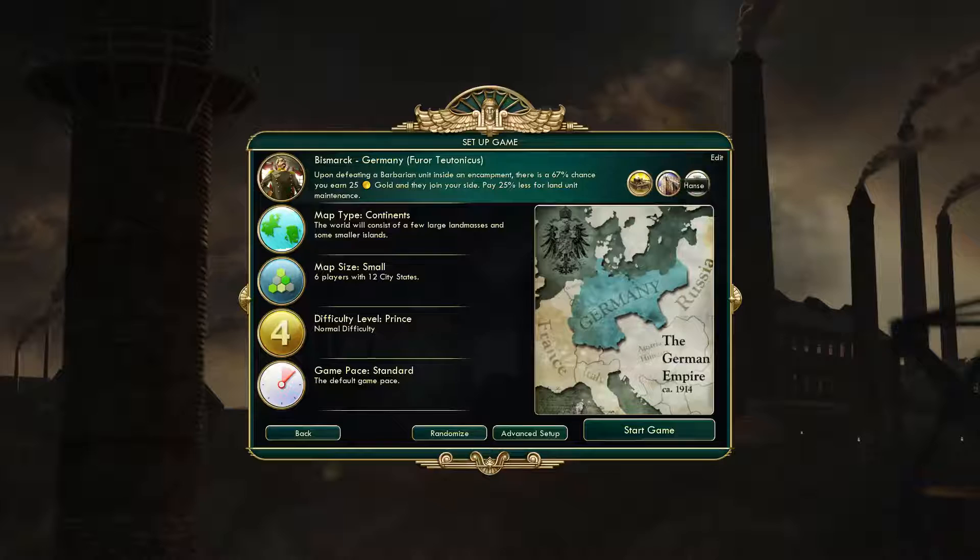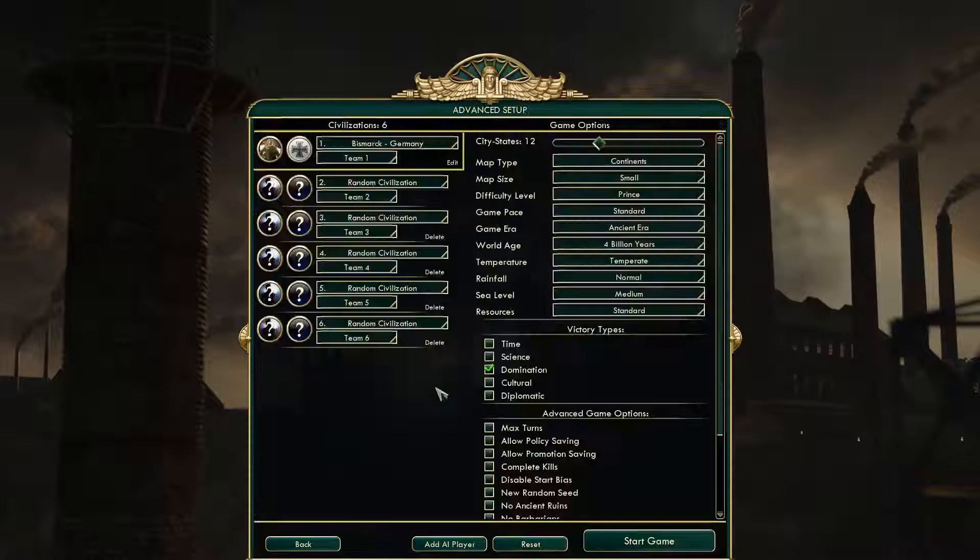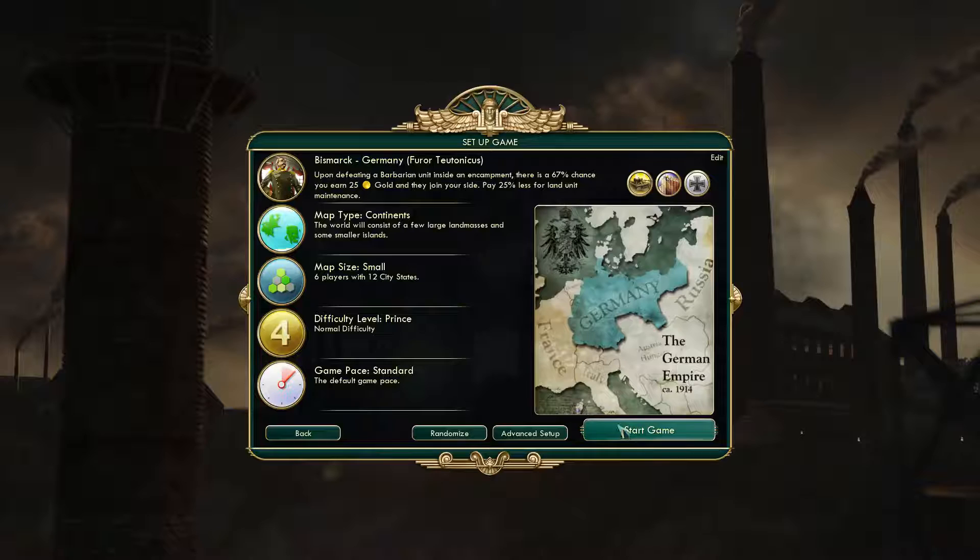We are playing on continents, small, so six players with 12 city states, prince difficulty, and standard speed. We are only playing domination, random civs except for us. You can pause if you want to look at all my other settings. So yeah, let's go.